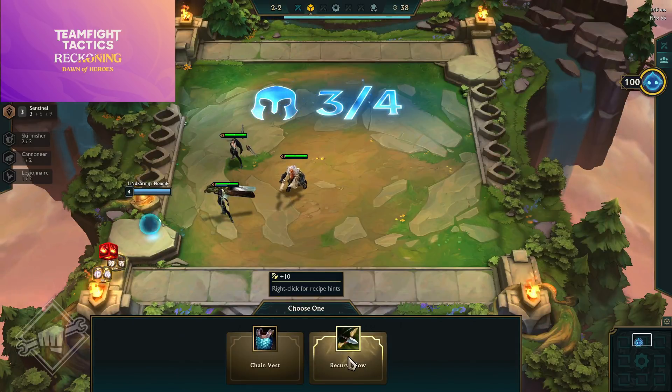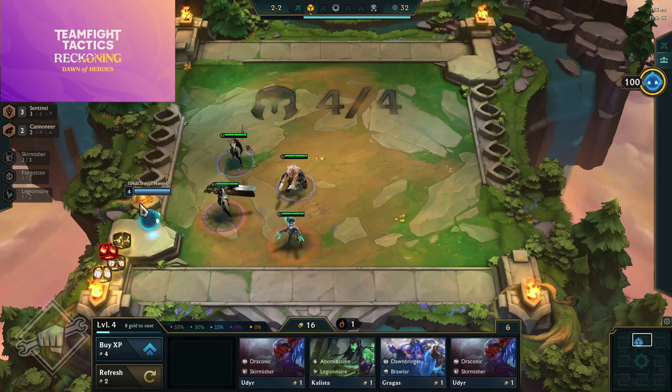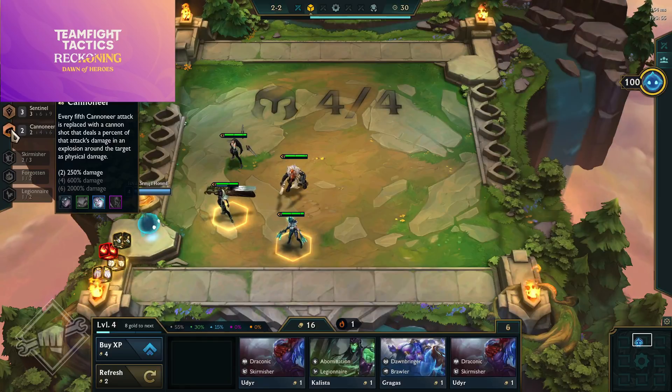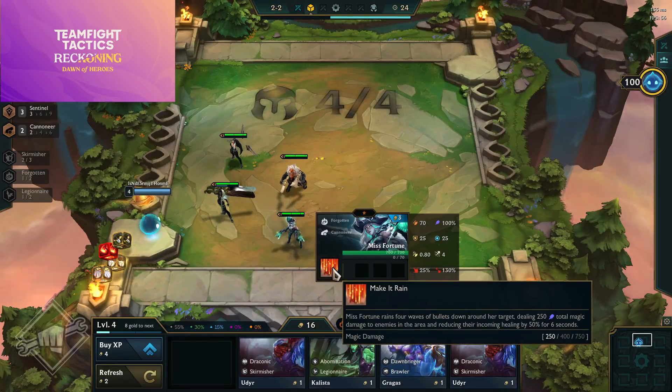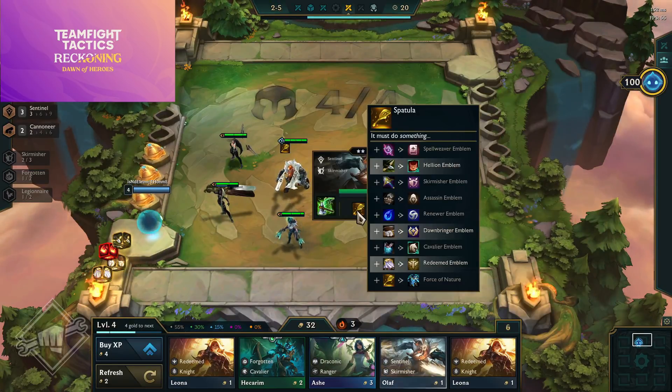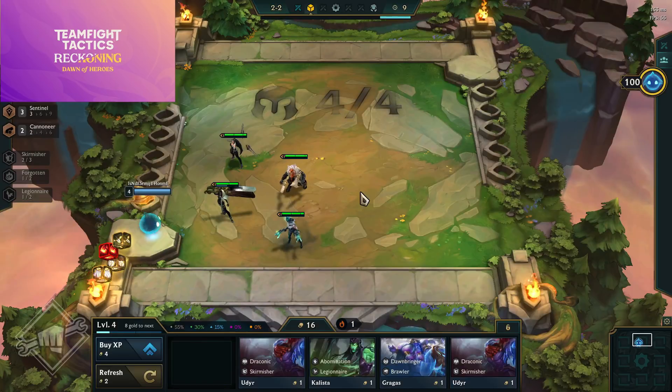One of the new drops from Radiant Blessing is called a Tome of Traits — a new rare drop from any blessing or a gold orb. It activates an emblem armory with four emblems. Emblems are a little different now with shadow items removed, and from the Tome of Traits you can get any synergy imaginable — ranger, brawler, traits that never had an emblem item before now have one.